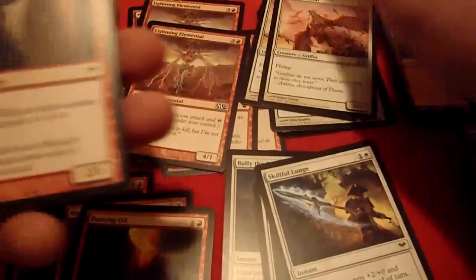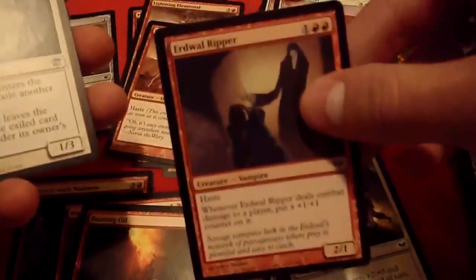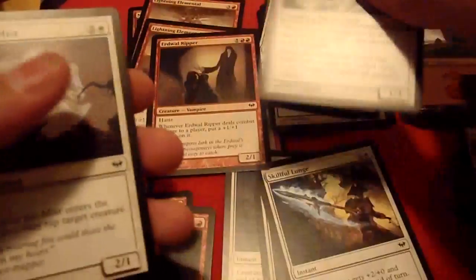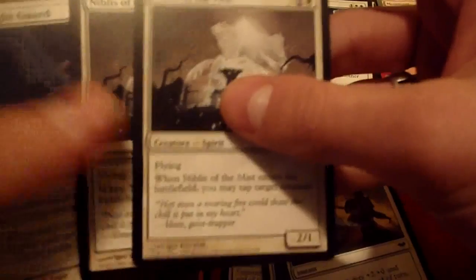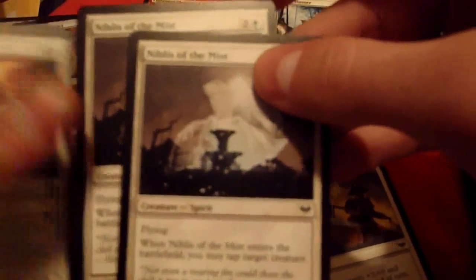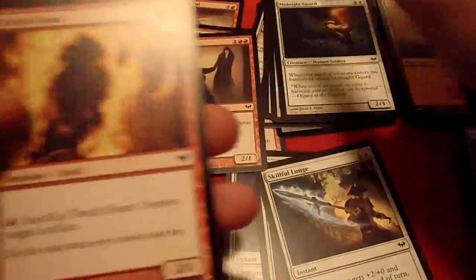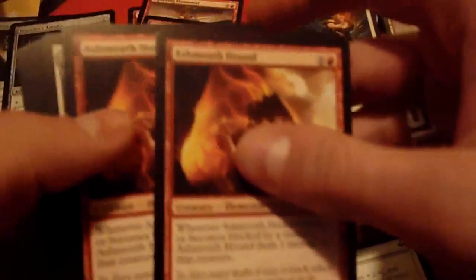Some Lightning Elementals — two of those. A couple of Assault Griffins, more flyers. Another red vampire, an Erdwal Ripper. A Fiend Hunter — good for getting rid of anything your opponent has. Two Niblis of the Mists, which are tappers when they enter the battlefield, but they don't have flash. Midnight Guards, which untap easily. A Torch Fiend.